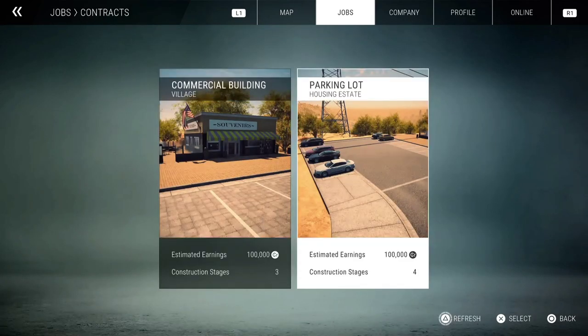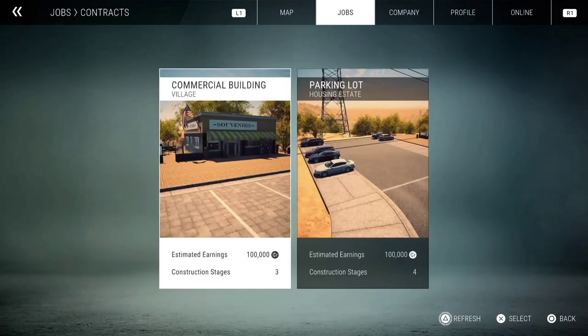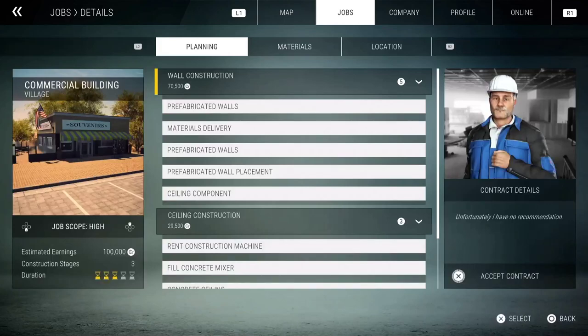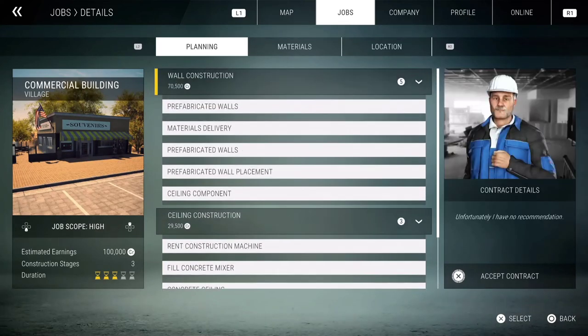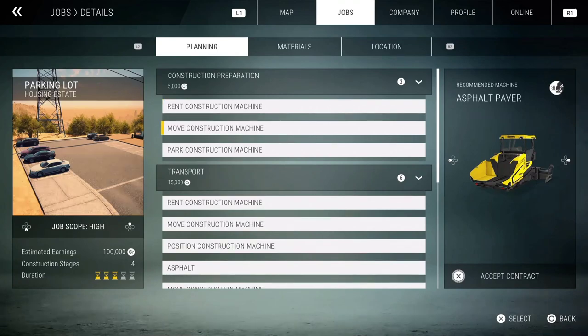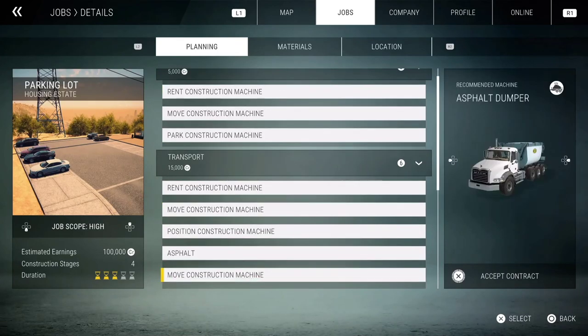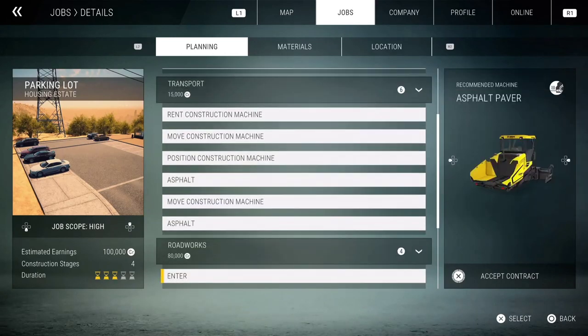They've got campaign and they've got contracts as well - parking lot, estate. Earnings are a hundred thousand for the other ones too. The first one has less to do so you're probably better off going for that one - it's only got three jobs while the other one has more. Wow, yeah - you have to hire all of the equipment. Look at that, that's even more expensive - 80,000 for the road works.